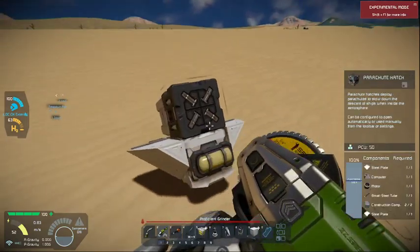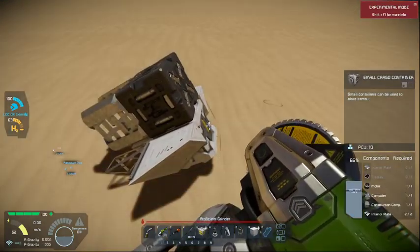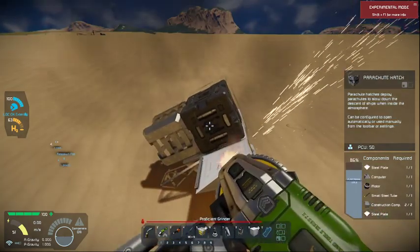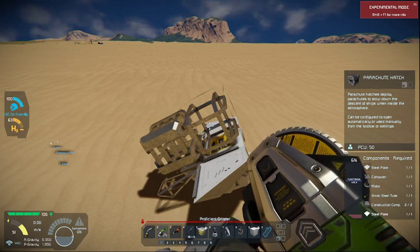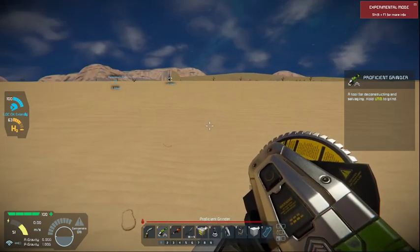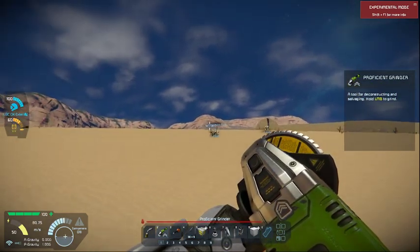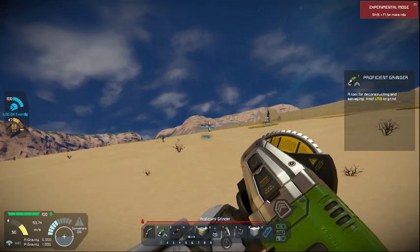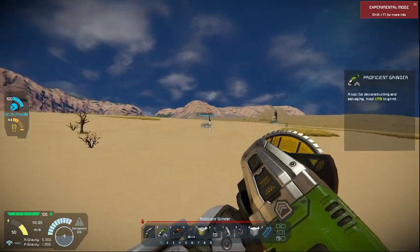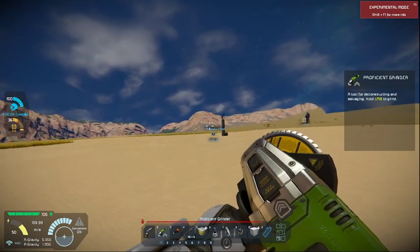One of them is the 3-millimeter cannon turret. Oh crap, seriously — if I leave this here it's gonna despawn. See, this is why I need a truck. We're gonna have to build a truck at some point, but we need materials to build that truck and get the stuff that we want over here.